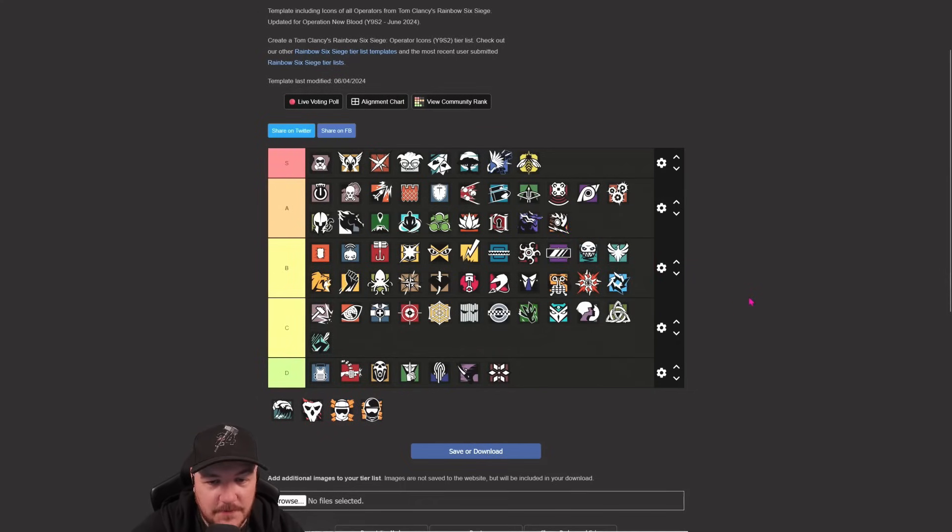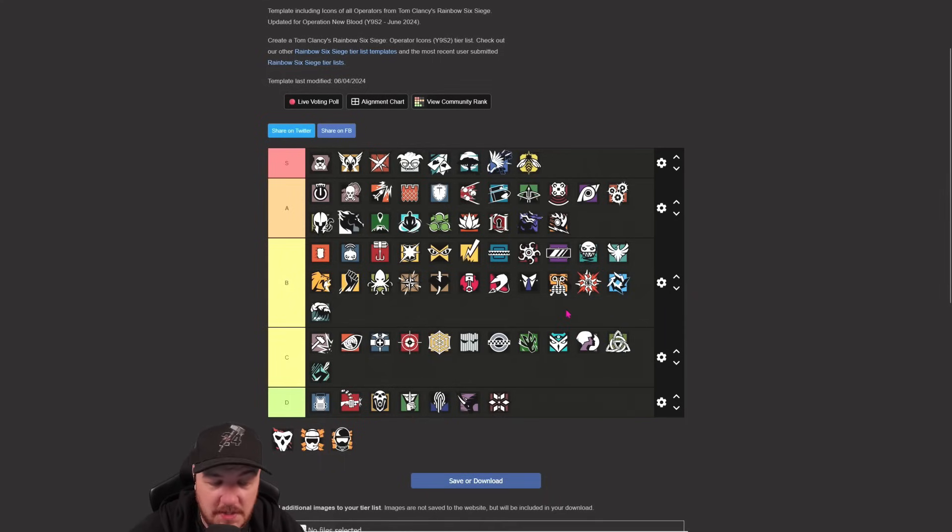Ram sits in B. Secondary shotgun as well which is nice. Three big long holes of vertical. Sits in B.